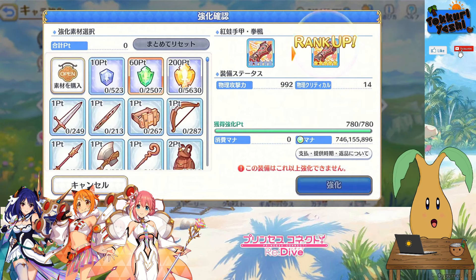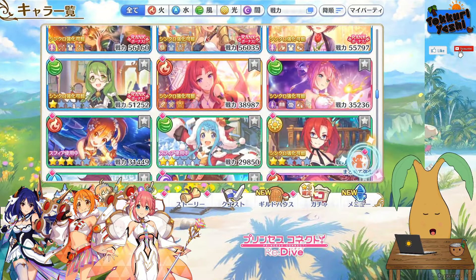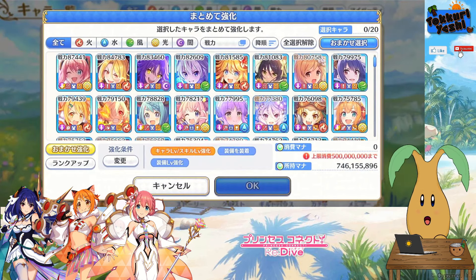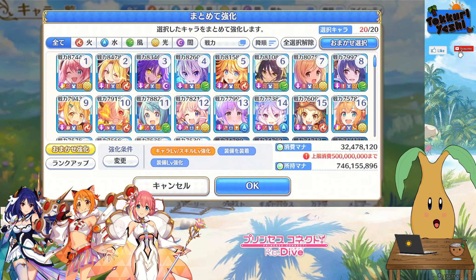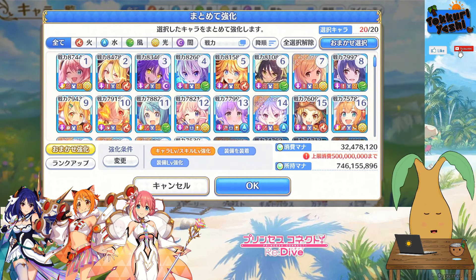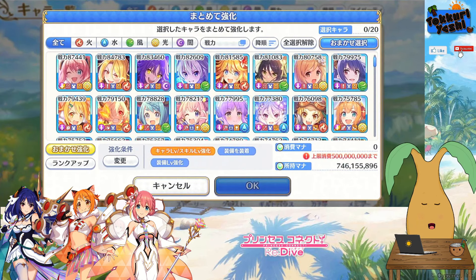Doing that for every single character is going to be maybe a little bit time-consuming, so they have got this function down here to do 20 at a time. This is where the confusion comes in — there is this button up at the top right which selects the first 20 characters, and as you can see it's using mana. This just doesn't pick characters that are free only, so be wary if you use that button if you're only trying to do the free characters. So we'll get rid of that.